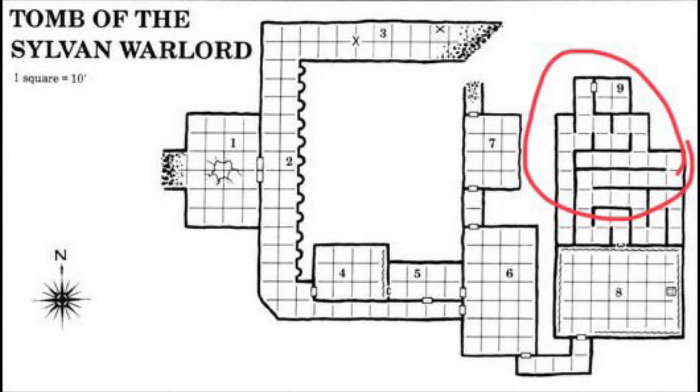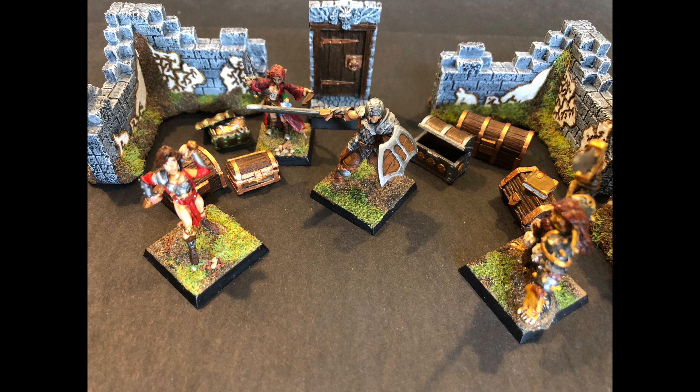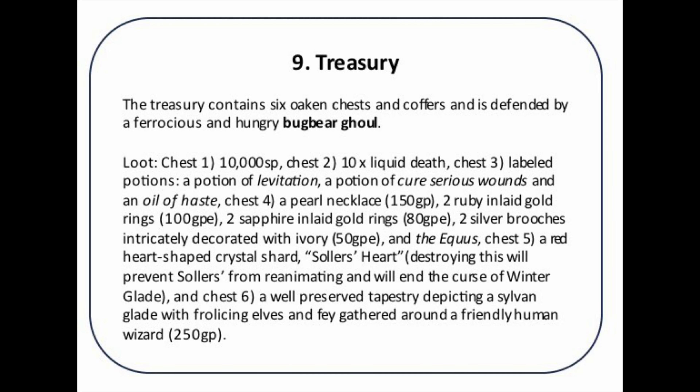The last location in this adventure is the Treasury. I've created a card with very fine print for the treasury because there's a lot of loot in here which I want to have on one card. I don't think it's a big problem that the print is so small — I can read it well enough, and I will not be referring to the card in combat but rather in a situation where I have the players' attention and they are eager to hear what they find. What is important, however, is that as I've done in other location cards I have highlighted the monster guarding this room — a bugbear ghoul — in bold letters so I can easily see it.